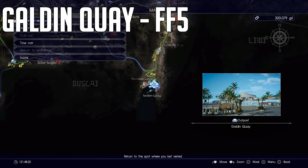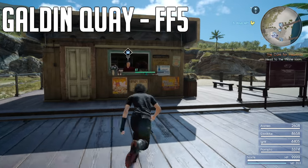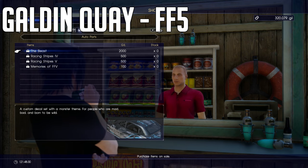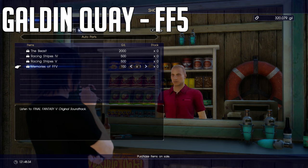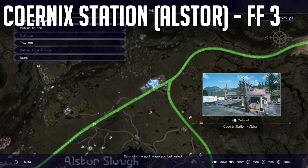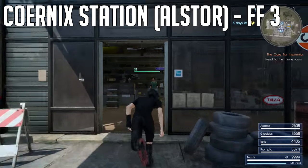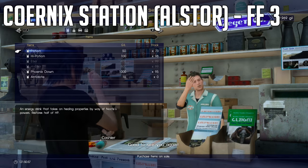For the Final Fantasy 5 soundtrack, go to the Golden Quay, which is south of Hammerhead, still in Leide. For the Final Fantasy 3 soundtrack, go to the Coernix Station — we reach this in Chapter 3, it's the first place we visit in Duscae, and it's the outdoor station.